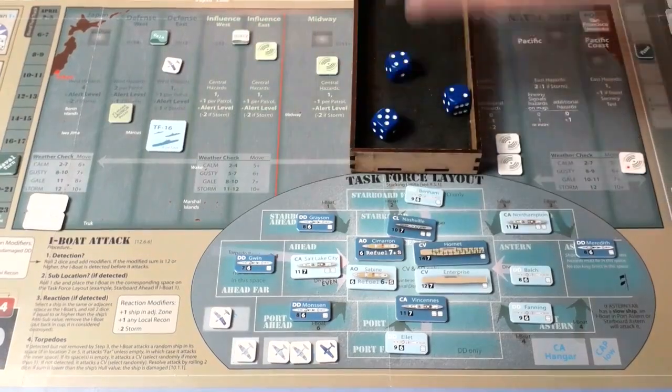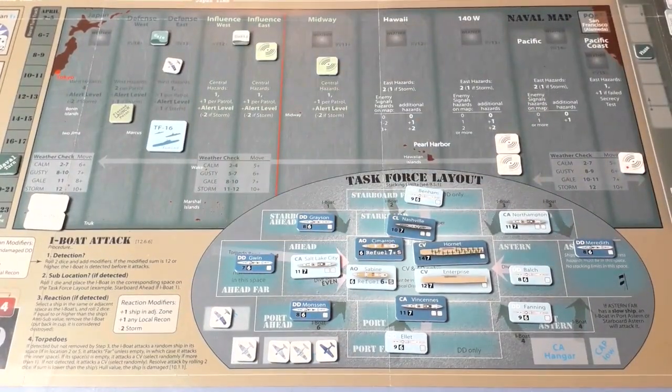To destroy the boat we roll three dice and select one — we're looking for even numbers; odd means failure. Rolling... a couple of evens — I'll pick that one. The boat is destroyed. However, if any of the dice thrown to destroy it show an odd number, the boat manages to radio home before being sunk. One die was odd, so the alert level increases by one — we're up to alert level one. Because we destroyed it, we don't have to do a secrecy test.